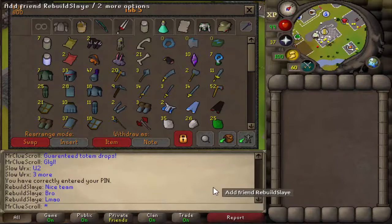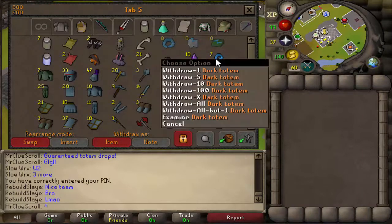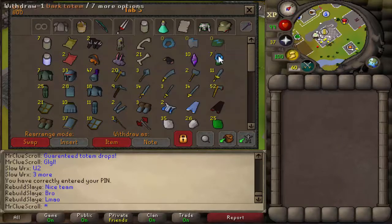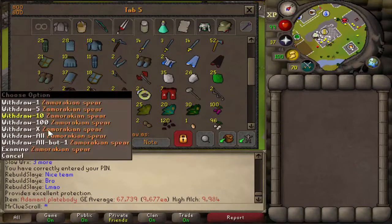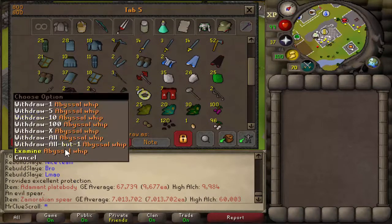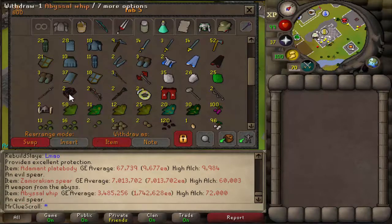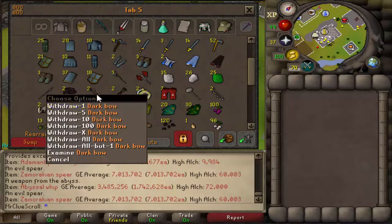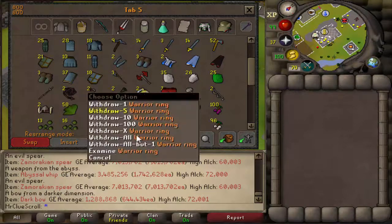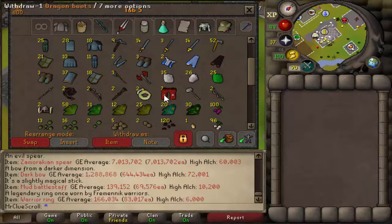All right guys, it's officially time to show you the tab. The first two rows are collectibles — some pets, seven dark totems that we'll take to 10 before doing all kills at once. I've collected addy plate bodies since they go for almost 10k each. A ton of rune items, some mystic pieces, gems. Here's the zammy spear from our solo attempts. Only had two abyssal whips — I'm really off the drop rate on whips. Two dark bows, mud battle staffs. The only rings we've had are warrior rings — kind of unfortunate. Seven d-boots, I love doing that.